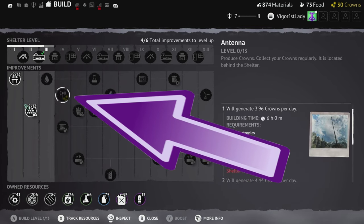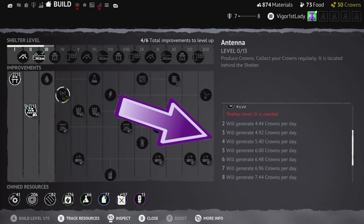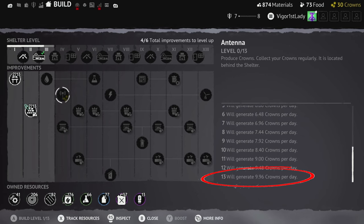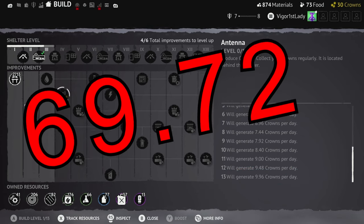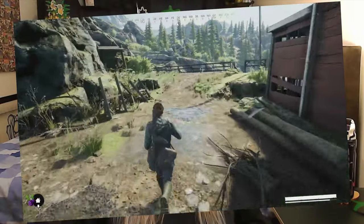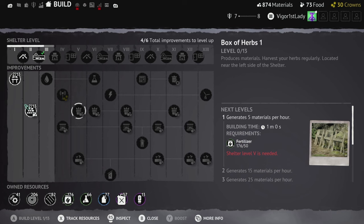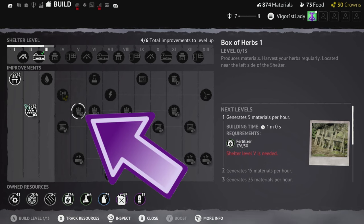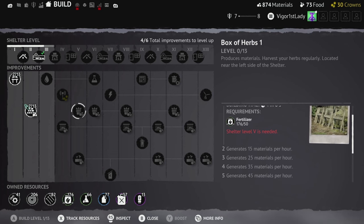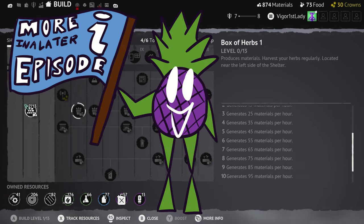The antenna produces crowns for free, but bear in mind that even maxed out it will only give you 9.96 crowns per day — that's 69.72 crowns a week. You will need to collect them from the pole out the back by the waterfall. The herbs: there are four boxes in total to upgrade and they generate materials which need to be collected regularly. Materials are used for crafting.